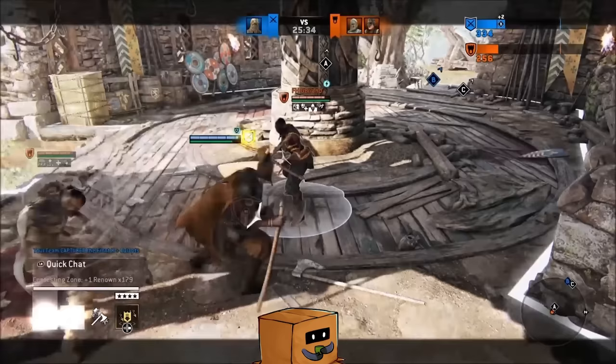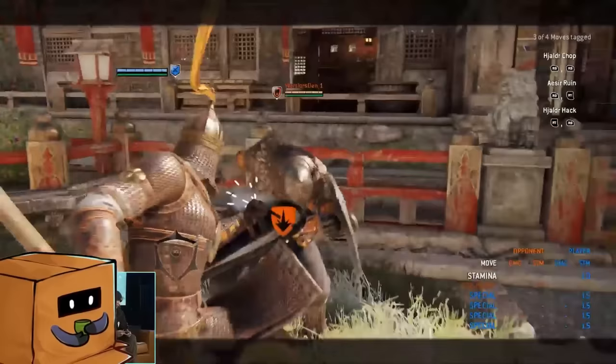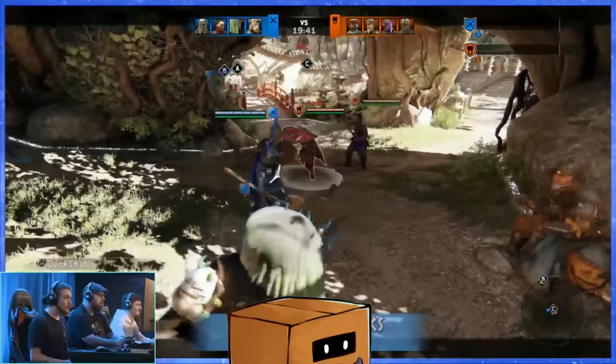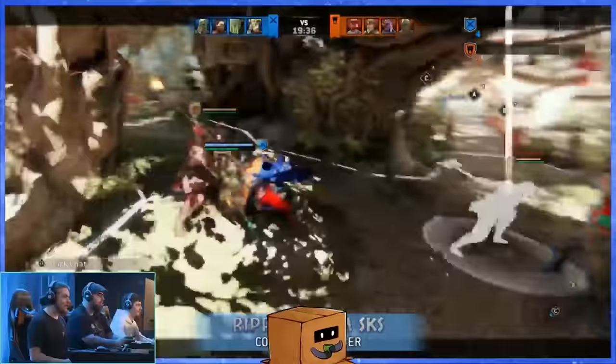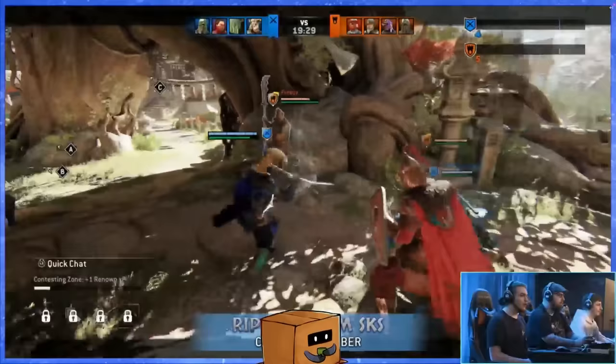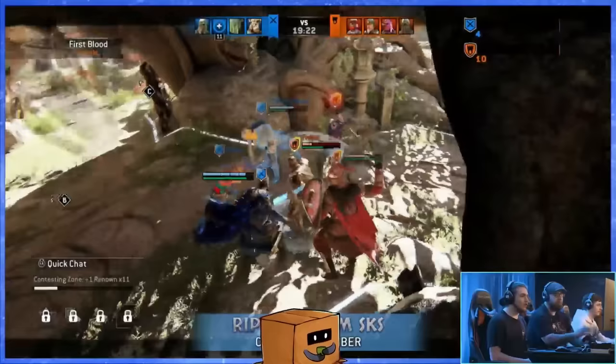Probably the coolest thing about this character is that when someone hits your all guard, you can do a bash that will wall splat them, allowing you to land a top heavy for lots of damage. The animation looks so satisfying. I don't think she has any reused animations at all, which is fantastic. This is going to be one of my mains — it'll be so satisfying to land because it's a full block character done right.